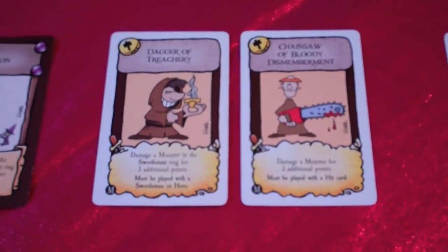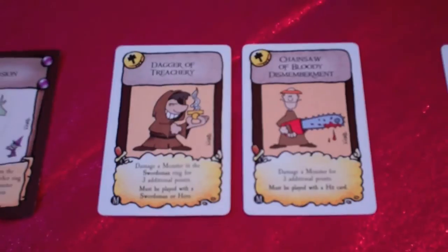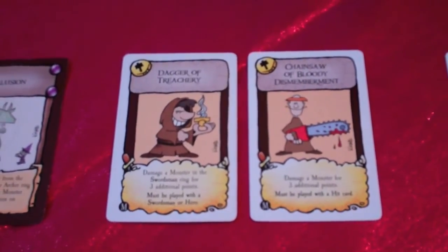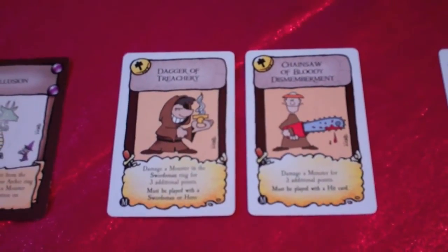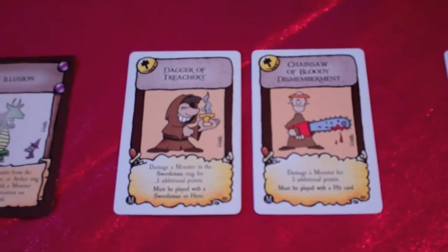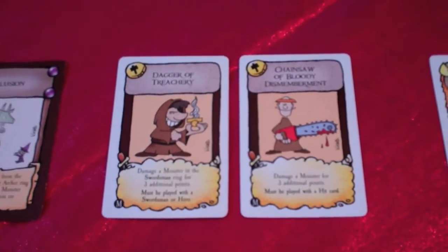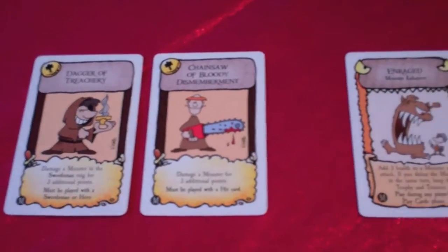The More Munchkin Mini expansion also includes two new weapons: the Dagger of Treachery and the Chainsaw of Bloody Dismemberment, both doing three points of additional damage. Like all weapons, they must be used with hit cards from the castle deck. The Dagger of Treachery's three points of damage must be in the swordsman ring, but the Chainsaw of Bloody Dismemberment can be dealt anywhere on the board that your hit card is effective.